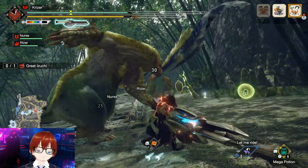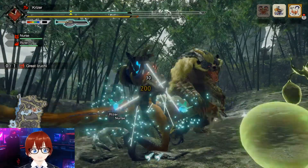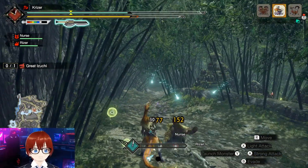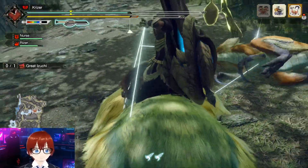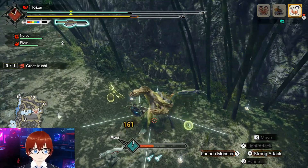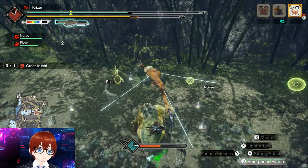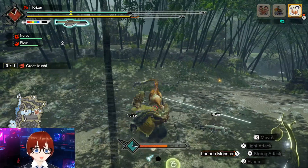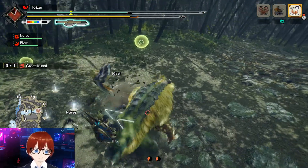We're going to get on the monster here and mount it. We'll knock into the Zamtrios and use it as mounting potential. Drop down, get on the monster's back — we're going to play the mini-game. The Switch Axe is a very powerful weapon and there are some good skills where you can get a counter attack going if you time it right, though it's better suited for slower monsters that telegraph their moves clearly.